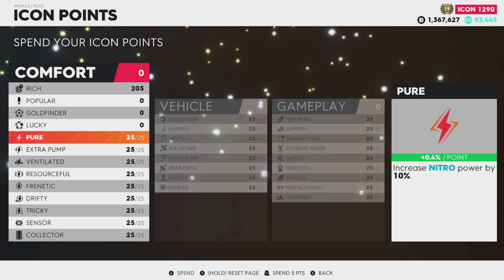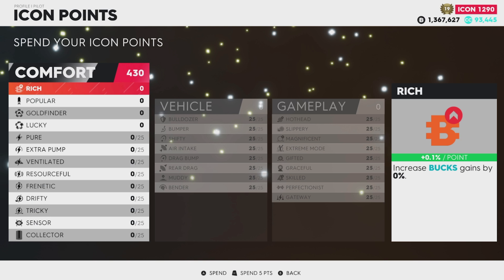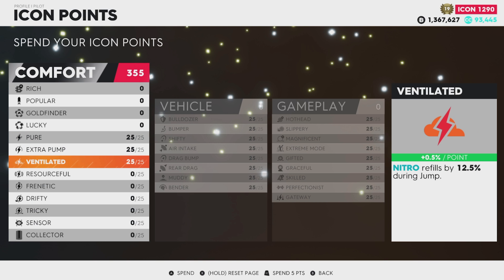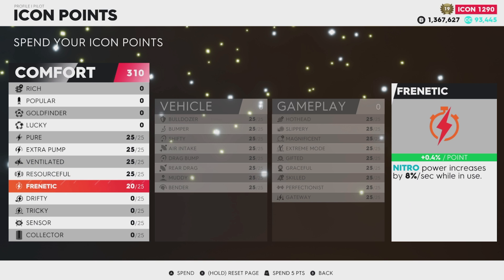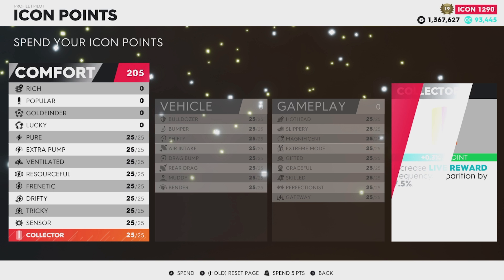Look at Pure — this is a very important one. It increases your Nitro Power across all vehicles. Every single point you put into Pure gives you a 4% bonus on your Nitro Power. As you level up, make sure you're applying your points. If you don't apply them, you'll have a number at the top of the page reminding you. I had most of mine in the Rich category, which gives you more money for each race, but I also had these other ones maxed out.